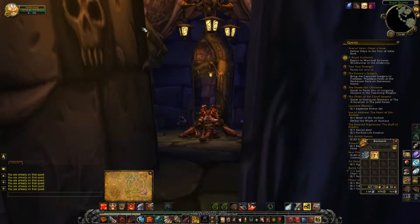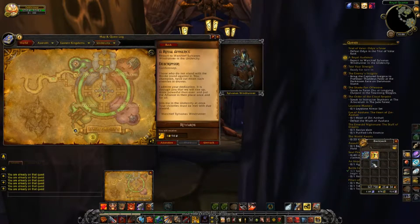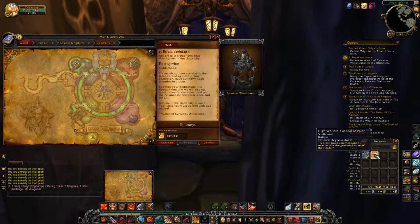Let's see what we get here. So we get an item: High Warlord's Medal of Valor. It says 'Prestige's commendation reserved for the greatest heroes of the Horde.' And when you accept this quest, the description says we have to report to Warchief Sylvanas Windrunner in the Undercity. As you can see it's right here, we're gonna go in a second.